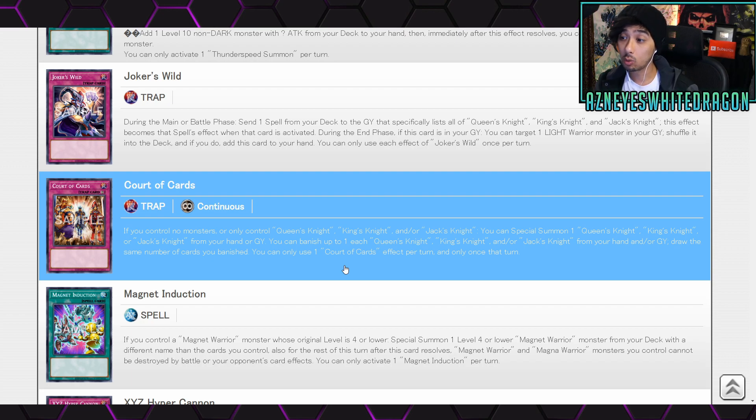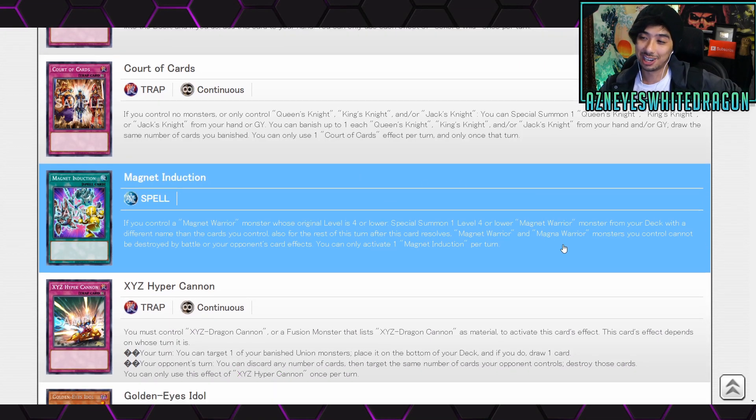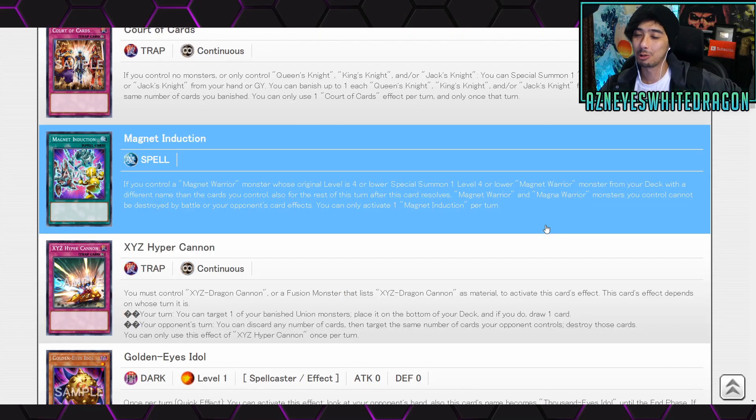Next up, Court of Cards — if you control no monsters or only control Queen, King, and/or Jack, you can special summon one of them from your hand or graveyard. You can also banish up to one each of Queen, King, and/or Jack from your hand or graveyard to draw the same number of cards you banished. Only one Court of Cards effect per turn, only once that turn. It's trying to give you a way to draw cards, but playing a lot of vanillas is dangerous in Yu-Gi-Oh — it opens up doors for bricks.